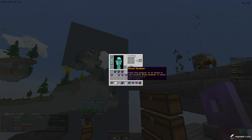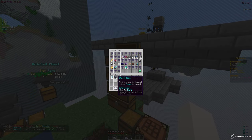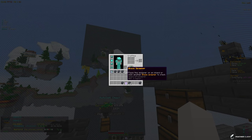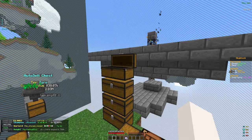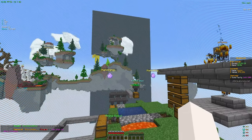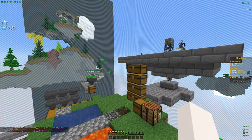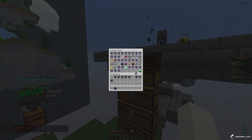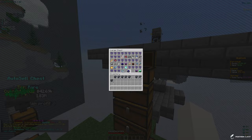Now let's open the storm keys — we have 21 of those. Opening all of them. We got some chunk hoppers, which we'll vault or trash since we don't really need those. We got more keys, 10 value tickets — let's open those for 47k value, not bad. We also got a bunch more spawners and two normal pet eggs. Opening the pet eggs — we got a mana pet and a universal pet.